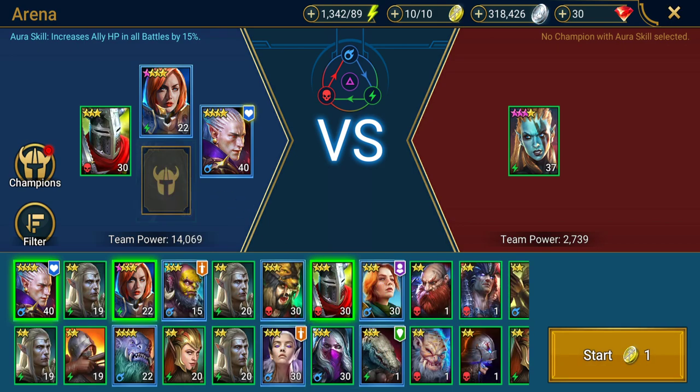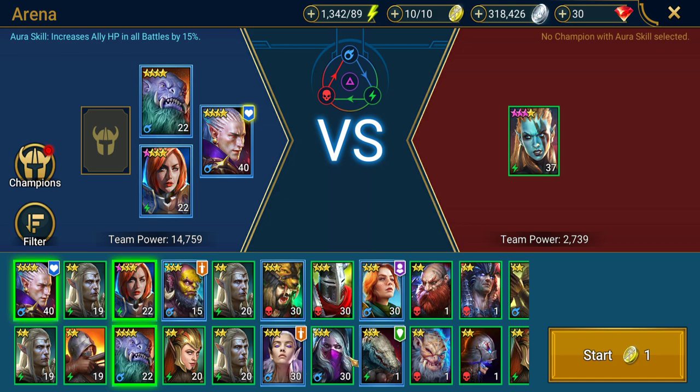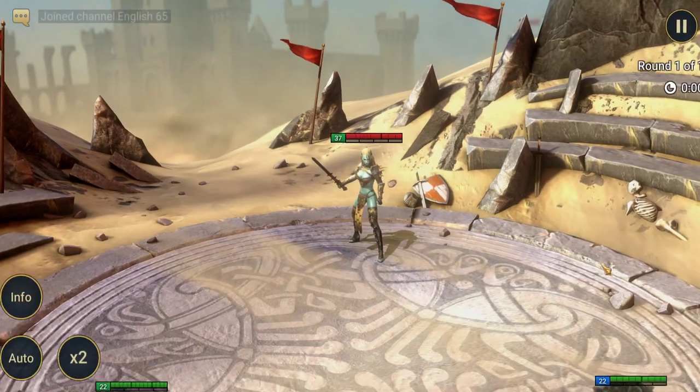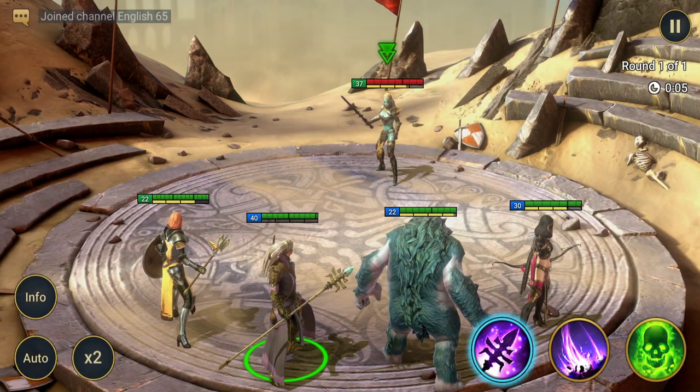We can swap our team out to whoever we want. I'm going to put in Gina and go with him as well. Our team power is listed here at 16,933 and the enemy's team power is 2,731 — obviously theirs is low because they've only got one champion. Just be aware that it's a four-star champion with three-star ascension, so a lower power doesn't always necessarily mean it's a cakewalk.